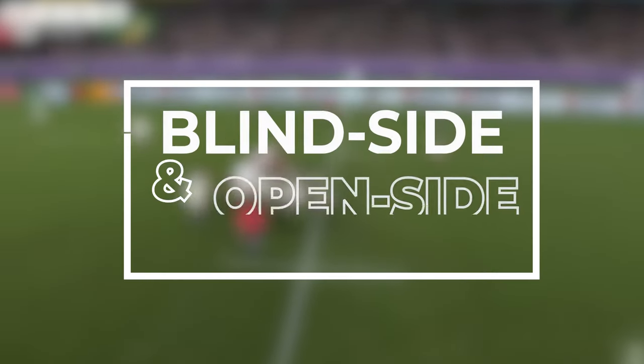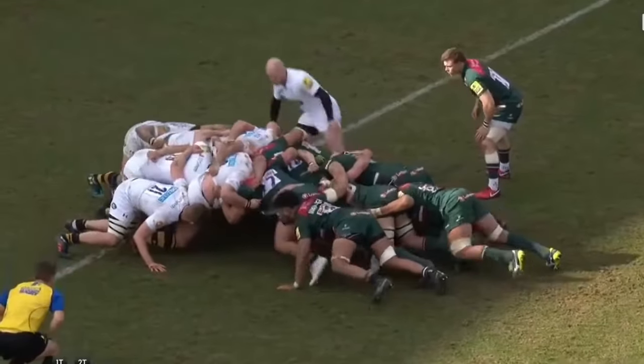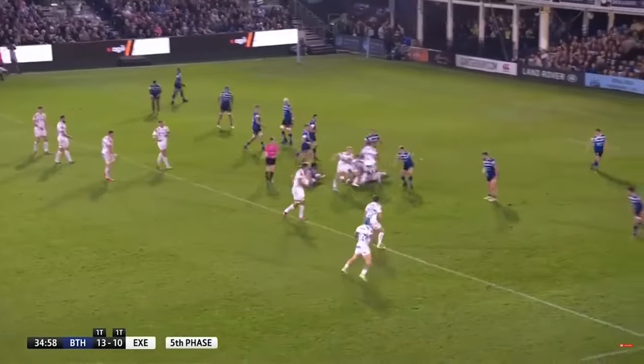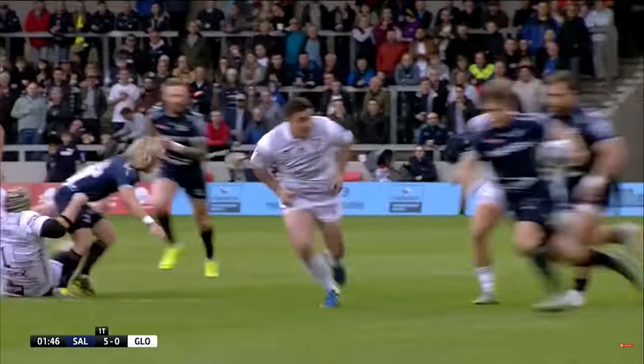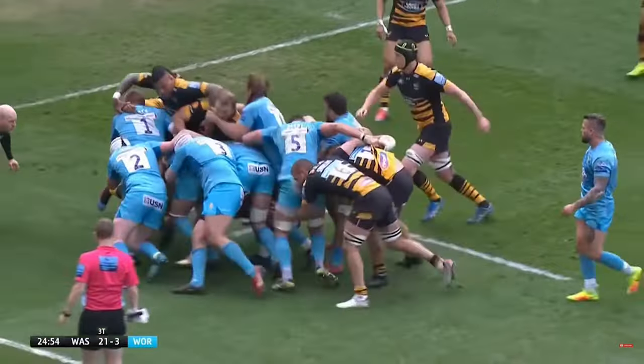Flankers make up the back row of the scrum along with the number eight. They support the pushing in the scrum to ensure their team wins the ball. To be a flanker you should have excellent all-round skills — strength and power but also speed and agility. On the offensive side they make plays from rucks and mauls and receive passes from tackled players. Defensively they regularly make big tackles and take part in rucks and mauls.